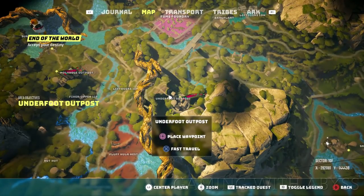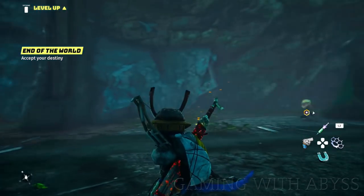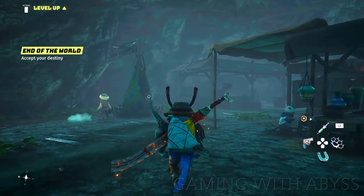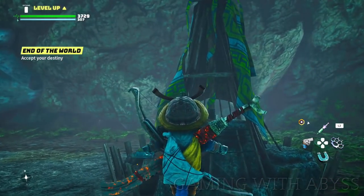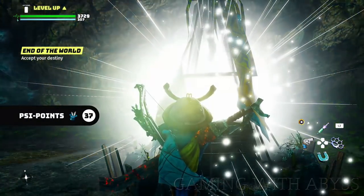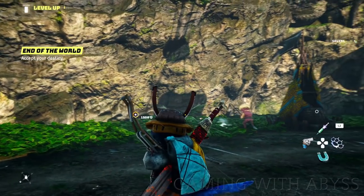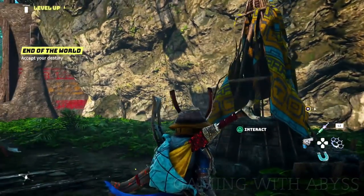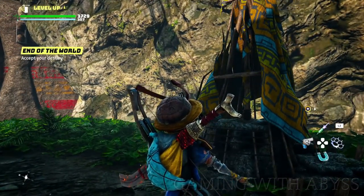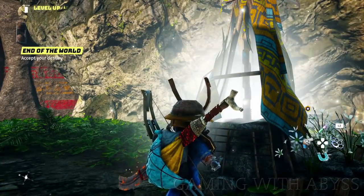Next, let's talk about psi shrines. Every time you interact with one it gives you a psi point, which are used to unlock your dark and light powers. You can get an easy 18 points by going to your tribal outposts. There are six different tribes and each has three outposts — the shrine is usually at the start of the outpost, though for one set they're in the middle. Search around if you don't see it right away.